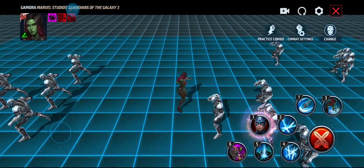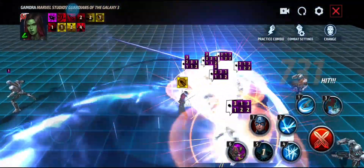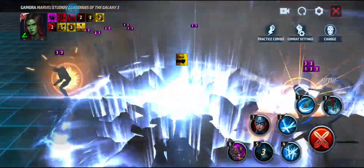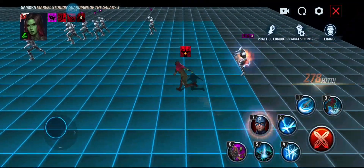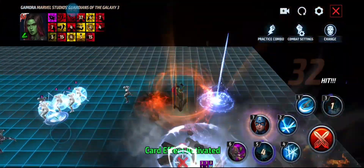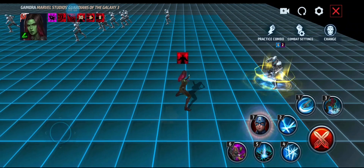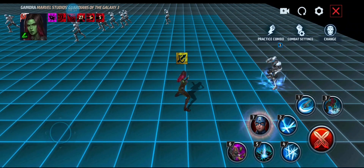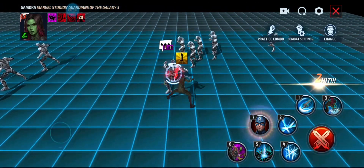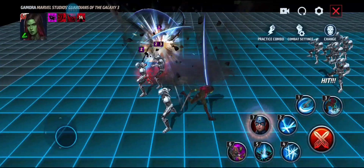Her skill rotation would be: 3, delay cancel 4, delay cancel 5 — because you want to wait until she jumps in, slams down, throws the grenade, then hit 5. For her awakening skill, you'd want to do 6, 3, delay 4, delay 5. A CTP of Rage will still be best for her.